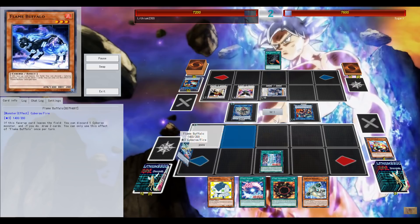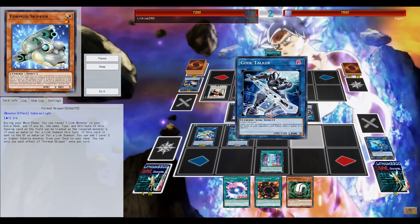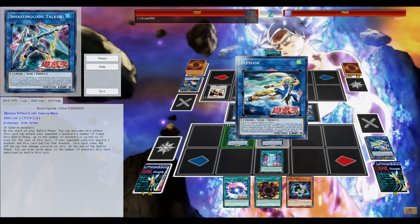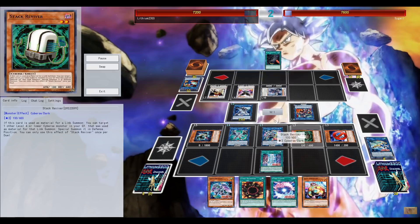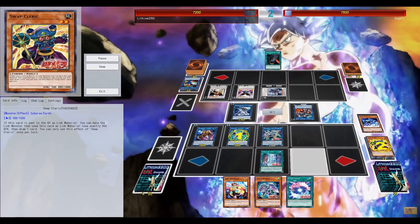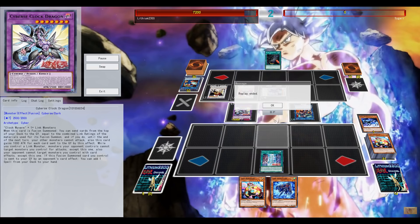Clock Dragon gains a boost of 1000 attack points for every link monster used, equal to the number of links. The continuous spell gives the extra normal summon, which is needed — currently running it at three. We can see the opponent has Black Whirlwind in hand, so I can just establish multiple link monsters on the field. He has three attack position monsters, so I only need one fusion summon — Cybers Clock Dragon is summoned to the field.